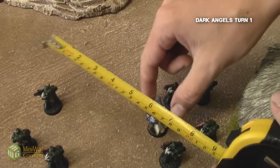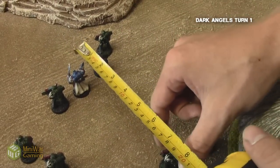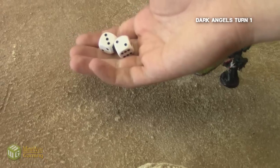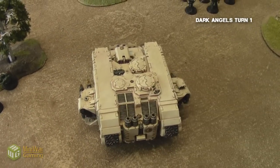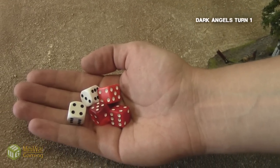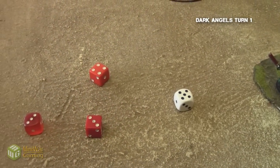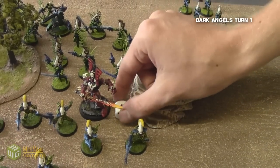I then moved up the next combat squad with the Librarian in it, just to get into better firing range and take down as many Eldar as possible — the goal being to get close to the objective but not within fire range of the Fire Dragons. The three-man combat squad fires at the Pathfinders, needing threes to hit, getting two hits with the Bolters but no wounds. The Land Raider then pivots and fires all of its weapons at the Avatar — whites are the lascannon, reds are the Heavy Bolter, needing threes to hit, luckily twin-linked. I end up hitting with all the Heavy Bolter shots and one lascannon shot, getting one wound. Andy rolls his four-plus invulnerable save and fails, putting one wound on the Avatar.